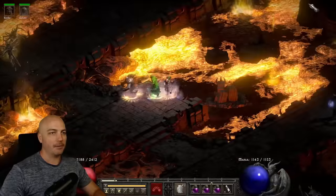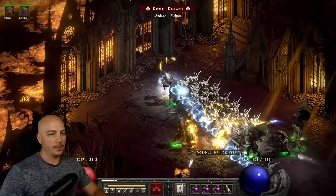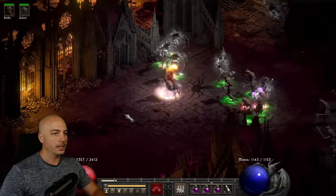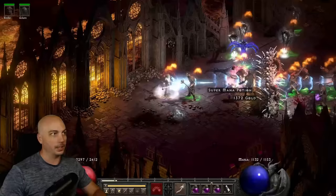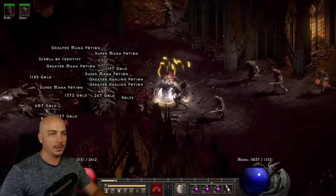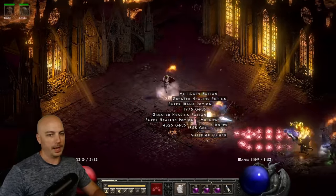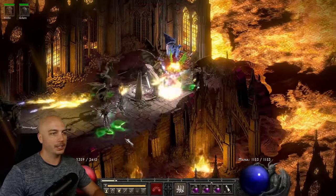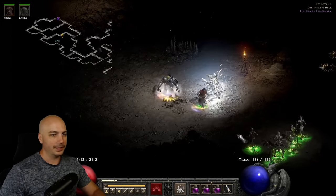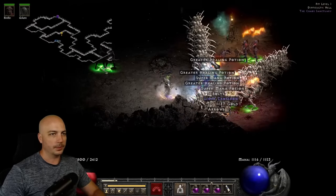Heading out to the terrorized Chaos Sanctuary on players 3 — throw down a Bone Wall to keep them distracted, shoot a couple monsters, hit them with Amp Damage, start popping bodies, and there they go. You don't have to use the Bone Wall if you don't want to — just let your mercenary handle it. On players 8 in the Pits, another go-to magic find location — Bone Spear a few monsters, get one down, start Corpse Exploding, and the pack is gone. You get a ton of range on that Corpse Explosion.